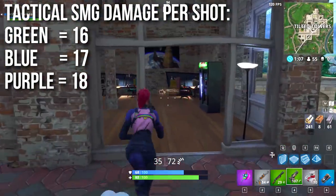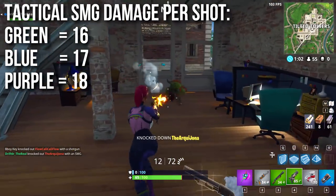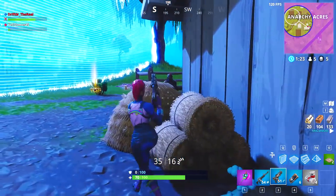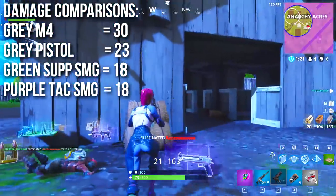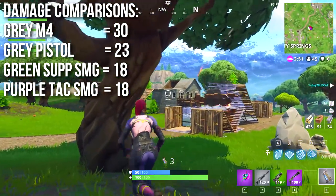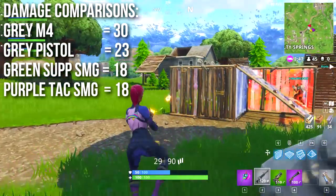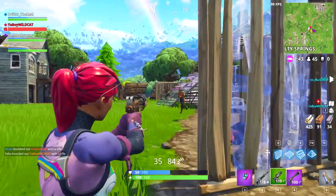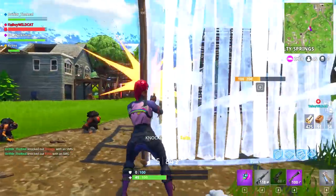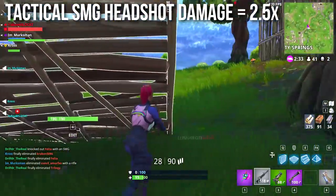Now let's talk about damage. The green tac SMG deals 16 damage per shot, the blue one is 17, and the purple is 18 — a simple one more damage per shot stepping up per rarity. For comparison, the gray M4 deals 30 damage, a gray pistol is 23, and a green suppressed submachine gun — a weapon I really dislike — deals 18, the same as the purple tac SMG. So it's one of the lowest damage-per-shot weapons in the game, which I think is why a lot of people are turned off by it.